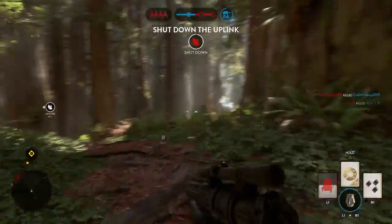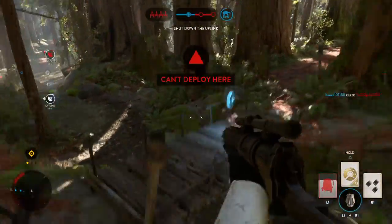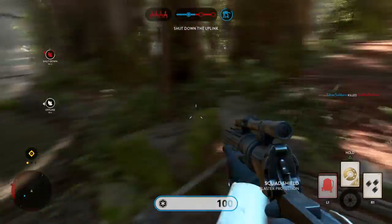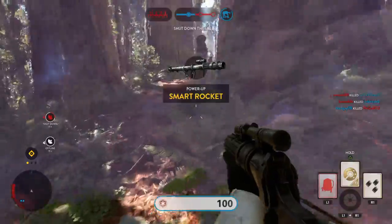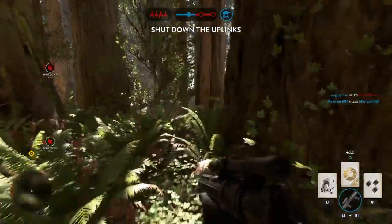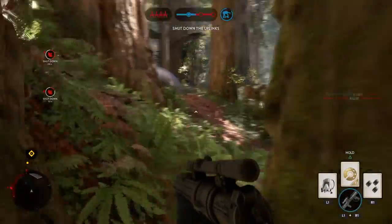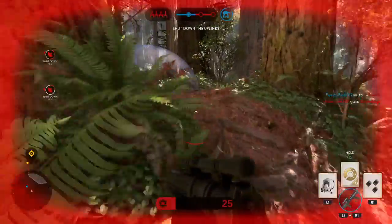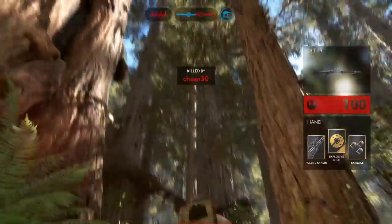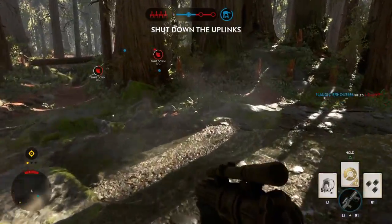The Rebels have activated the uplink. Move on that position. Deactivate that uplink. The Rebel ships won't be able to make their attack run without it.